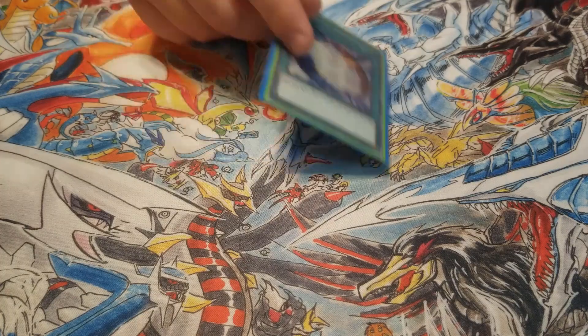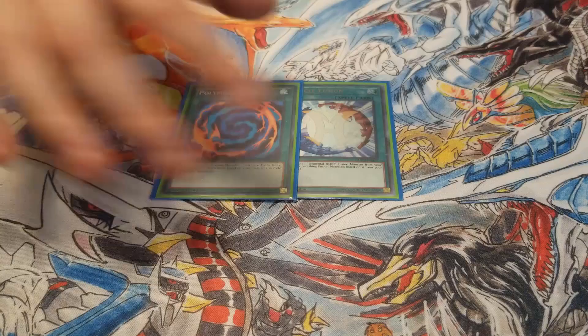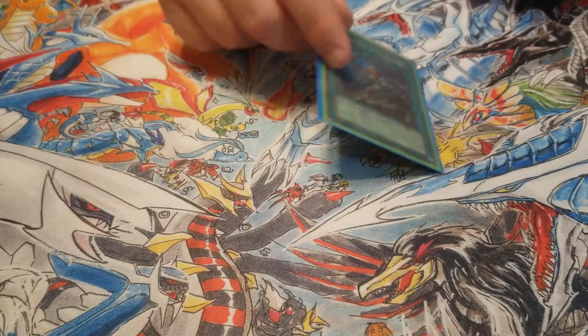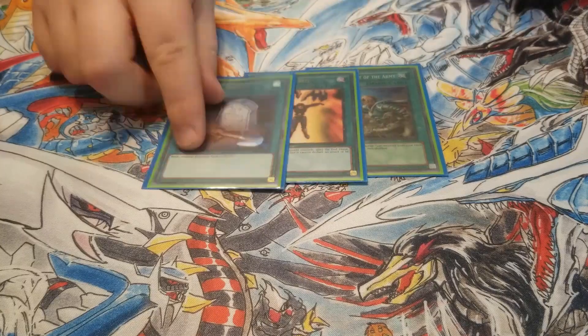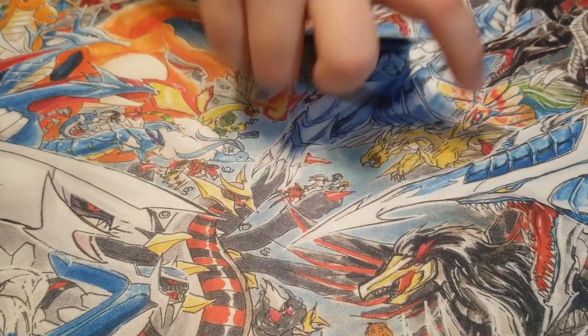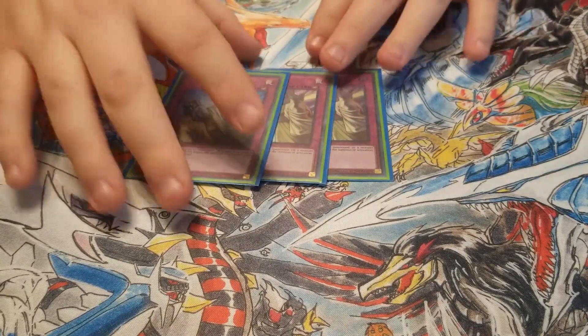Then we play the one-ofs: one Miracle Fusion and one Poly — Miracle Fusion is for Sunrise, Poly is for Bion. Then one ROTA, one Mind Control, one Foolish Burial, and one Monster Reborn. Then to end the main deck we play three traps: two Solemn Strike and one Solemn Judgment.